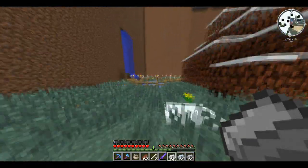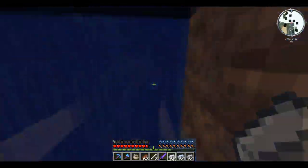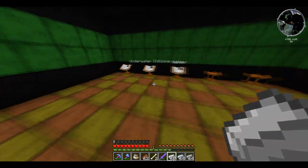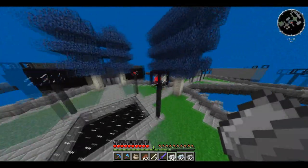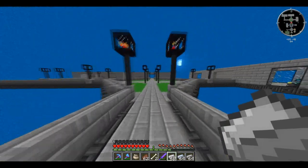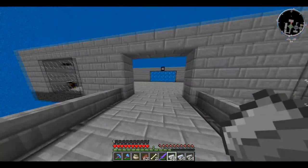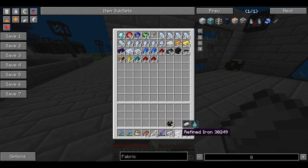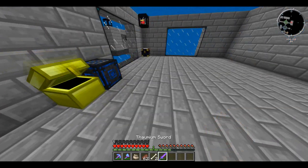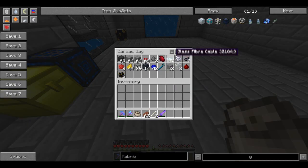One of the big things about the fabricator is — by its name — it fabricates things, and fabricating automatically seems a lot easier than me remembering the recipes. Let's go to the nexus. First things first, we need some processors. I'm going to quickly look up the recipe for that and see how that goes. In this chest we're going to dump all these. Let's see if I've got anything in my canvas bag to put in. We need to organise — we need glass, that's something we definitely need.